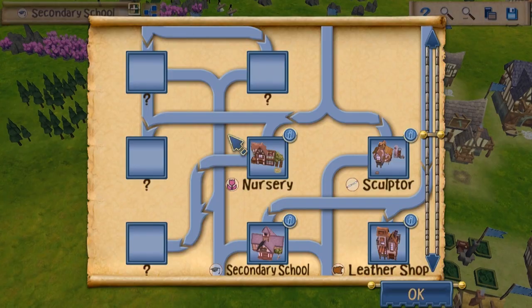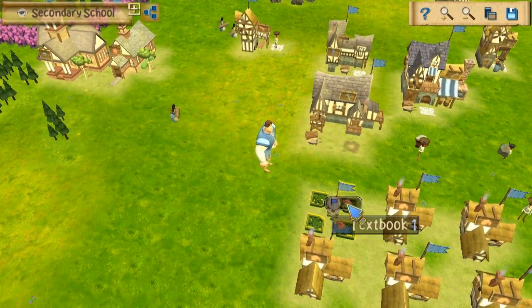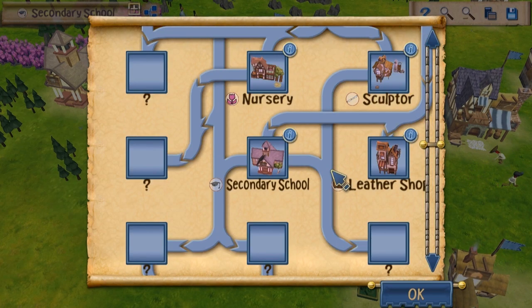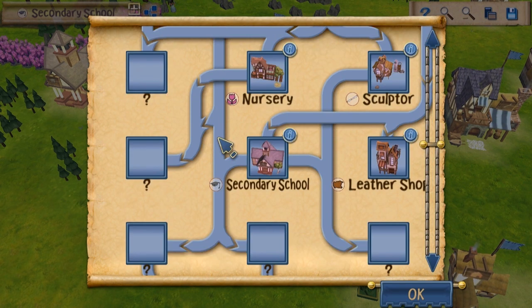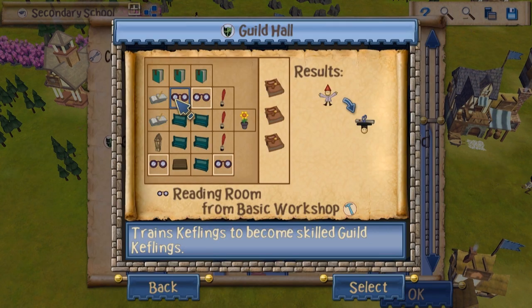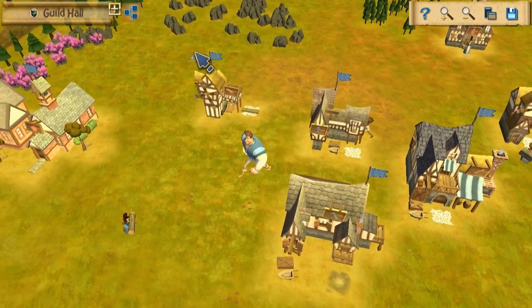Okay, so we got the secondary school now. What new blueprints do we have? None, because we also need the guild hall, and then we need these two buildings. Dang it. Well, I guess next we're building the guild hall. No, because we need more textbooks. Dang it.